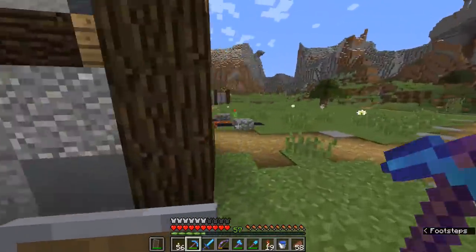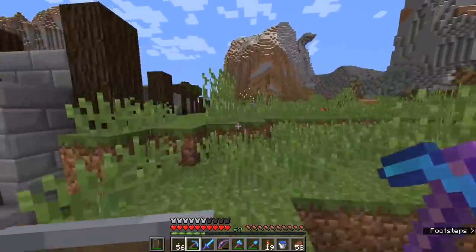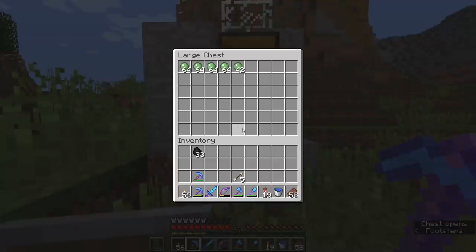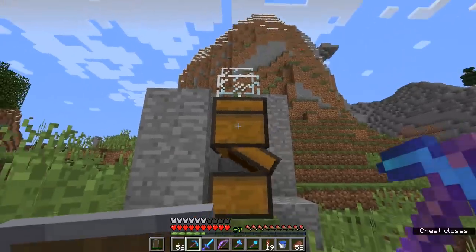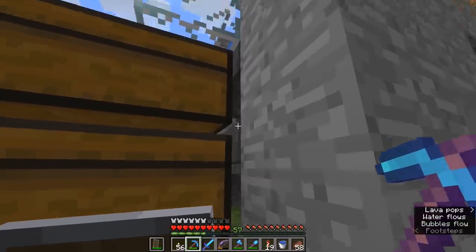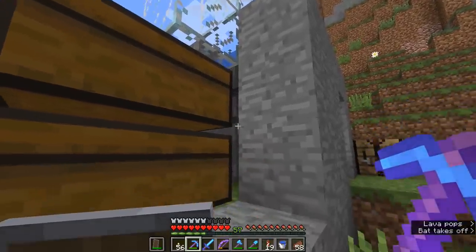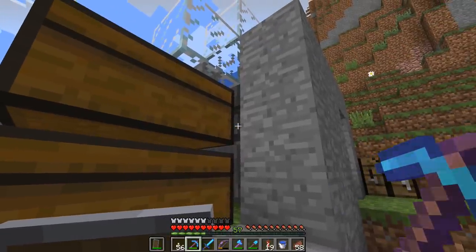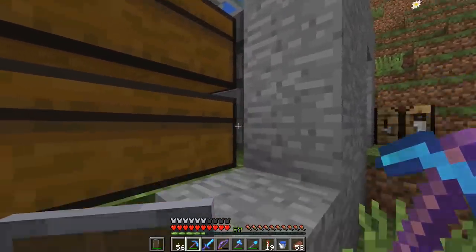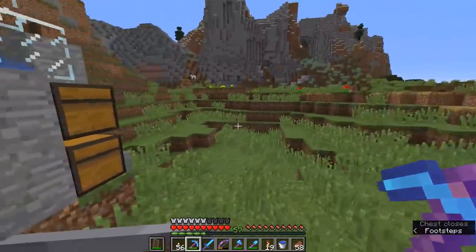I do want to show you guys something else, because in the last episode we dealt with the slime farm. We have an active slime farm, and in the time it has taken me to build that wall of the house, we have acquired some slime. We have more than four stacks of slime in this chest. There's a weird quirk of hopper timing where sometimes items end up in the top chest — I think it's when more than one item comes through at once, it tends to send one down and one across. But we're getting a decent amount, and that is the best part.